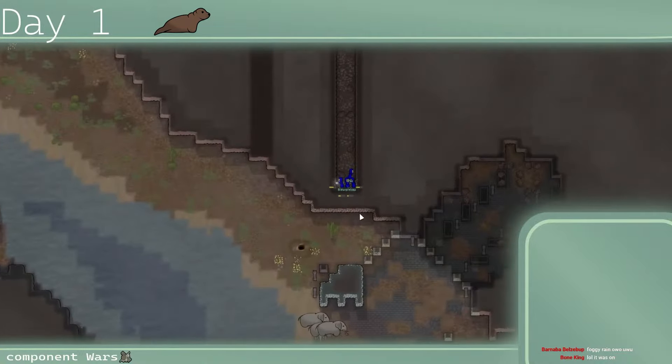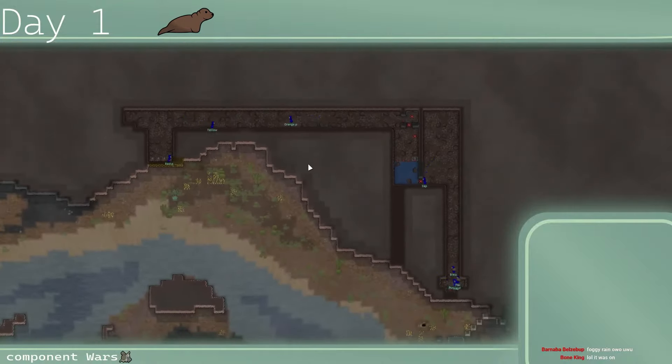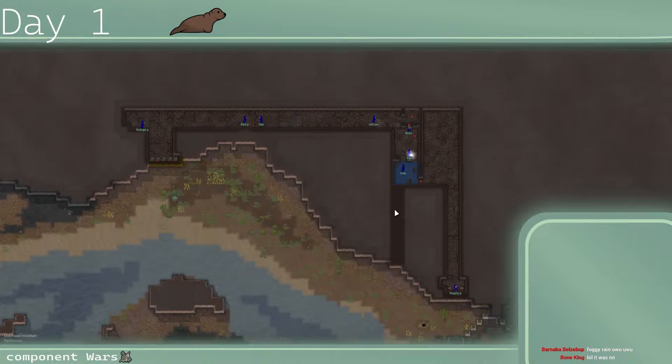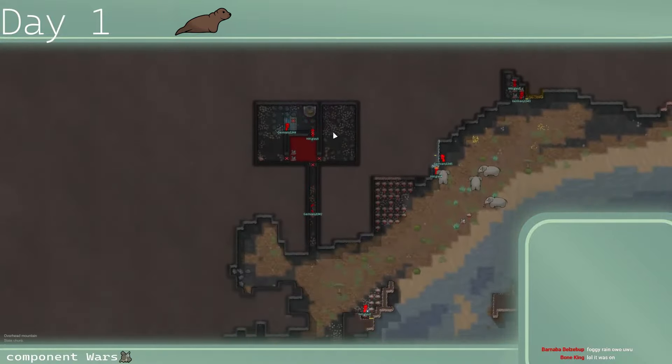Blue team is mining right through — this is a ginormous base design. I am so curious what the plan is for these gentlemen. Looks like Pax and Padre — not sure if this is going to be like a trap corridor. I'm very very confused right now and intrigued honestly.